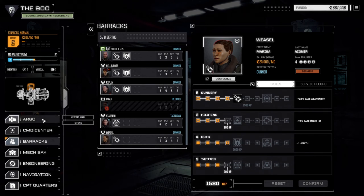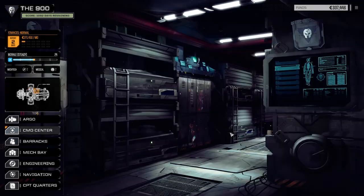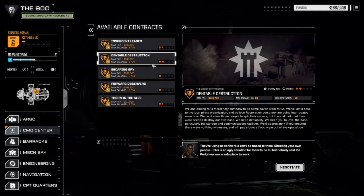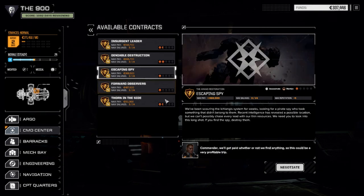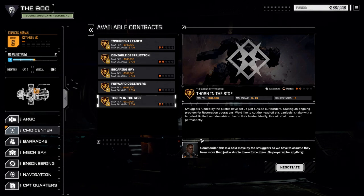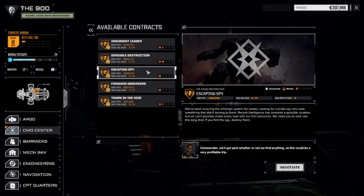Let's look at our contracts. We've got a one-and-a-half skull assassinate mission, Deniable Destruction which is two skull but it's a destroy base so it might be easier, Escaping Spy which is a one skull assassinate — awesome — Forward Observers which is a straight-up battle, and Thorn in the Side which is another one-and-a-half skull assassinate. Three assassinate missions gives us the chance to get better medium mech salvage. We're on Martian terrain so we're gonna be overheating a fair bit — we'll have to really watch our heat.